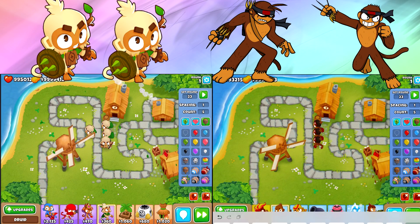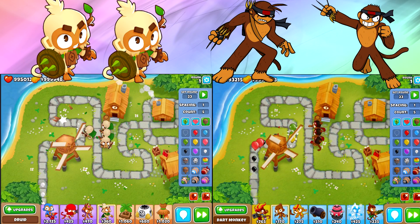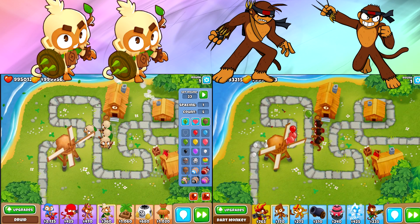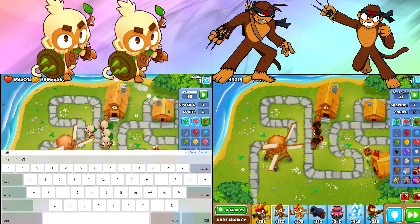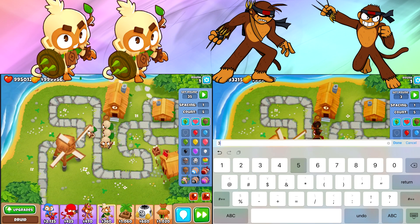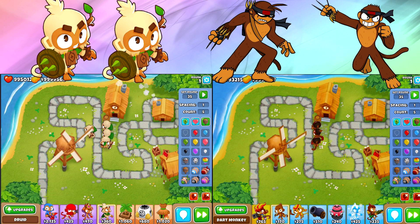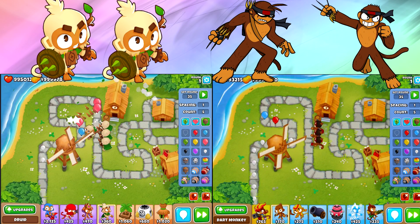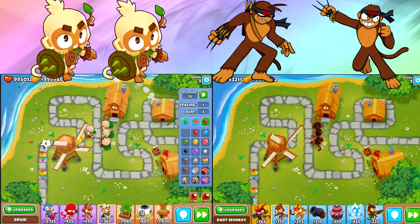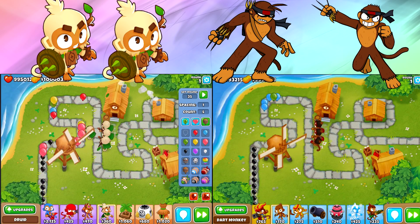There's actually a reason behind this — this is on purpose. There are four druids and only three dart monkeys, and the reason why is money. With all of my science videos I'm always going to compare based on money. The dart monkeys cost about a thousand dollars each, the druids only cost about 780 each, so we can buy four druids for the same price as three dart monkeys.